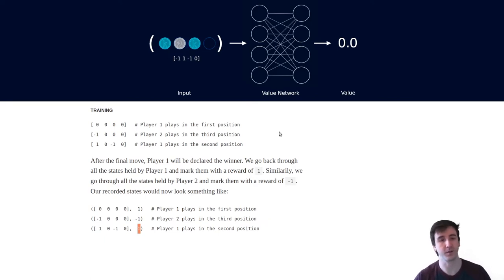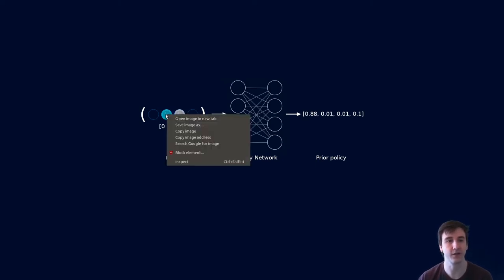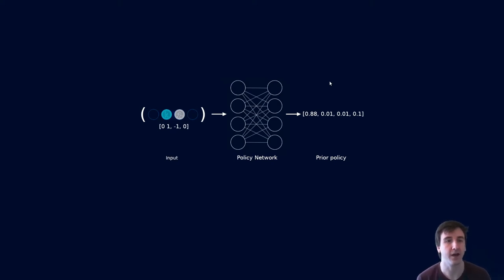Next is the policy network. It also takes a game state as input, but this time outputs a list of four numbers — called the prior probabilities — that suggest how confident AlphaZero is that each move would be a good one. For example, it might say 88% certainty we should play here, 10% certainty here, and 1% for each of the invalid positions. The policy network won't give zero outputs for invalid moves, so we have to query the game for valid moves, mask out invalid ones from the prior policy, and renormalize the probabilities so they still add up to one.